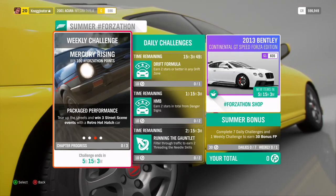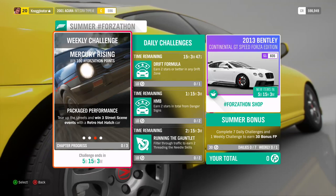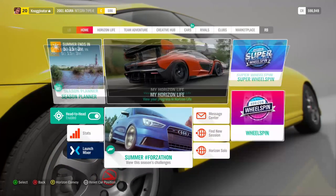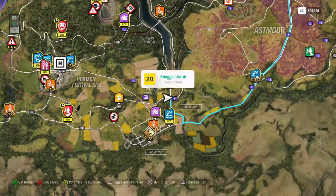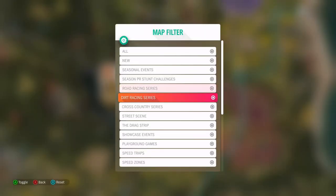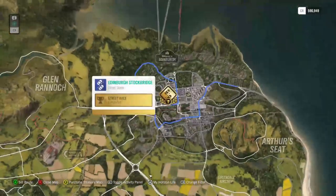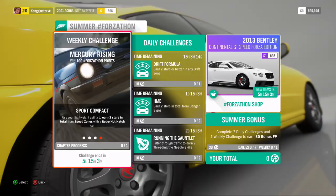The next thing here is winning three street scene events with a retro hot hatch car. This is fairly simple — all you have to do is filter by street scene. I would just do this race; this one doesn't take very long.